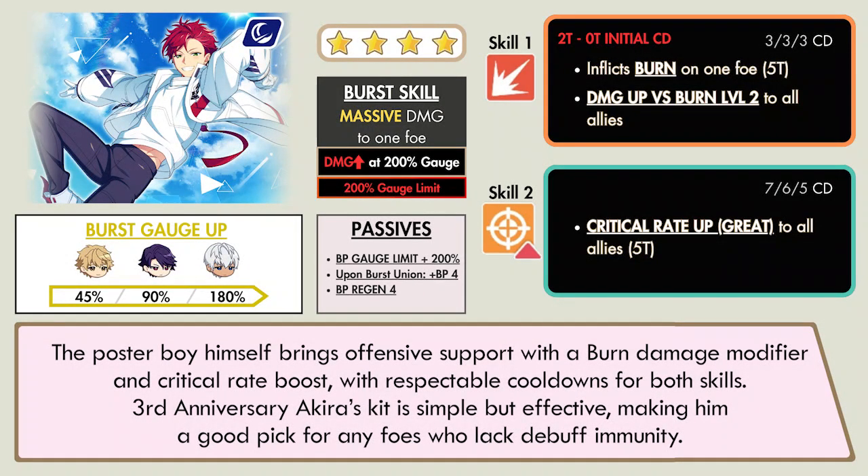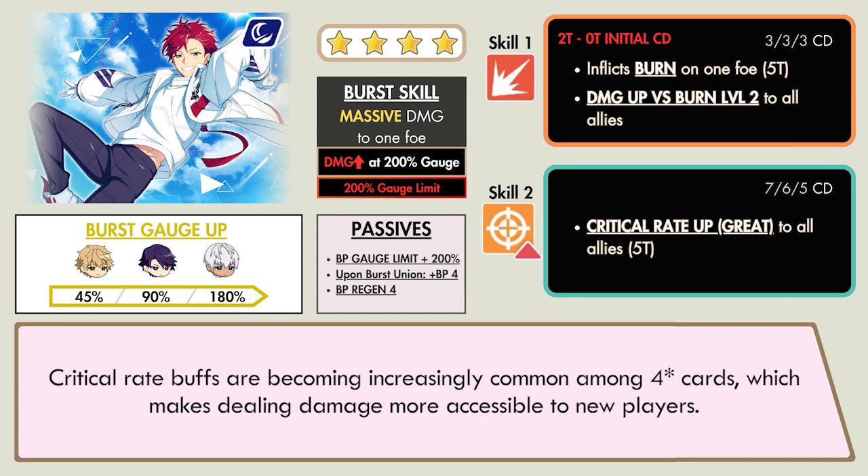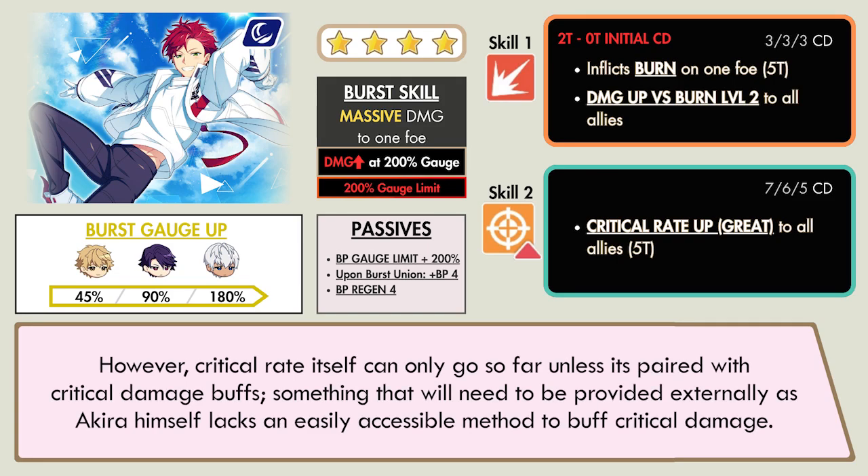The poster boy himself brings offensive support with a Burn Damage modifier and Critical Rate boost, with respectable cooldowns for both skills. The 3rd Anniversary Acura's kit is simple but effective, making him a good pick for any foes who lack debuff immunity. Critical Rate buffs are becoming increasingly common among 4-star cards, which makes dealing damage more accessible to new players. However, Critical Rate itself can only go so far unless it's paired with Critical Damage buffs, something that Acura himself lacks an accessible method to provide.